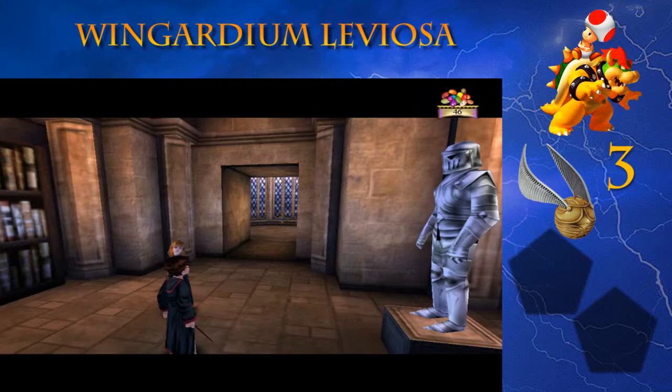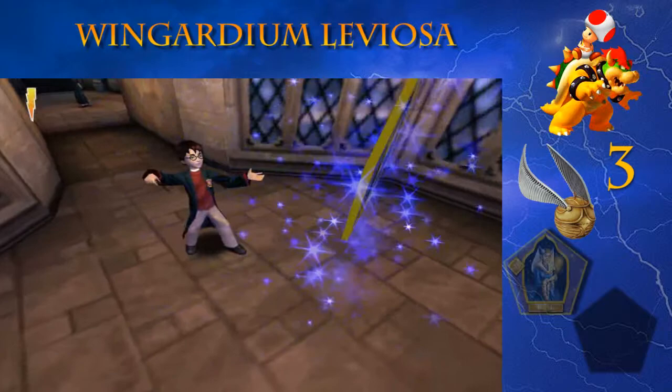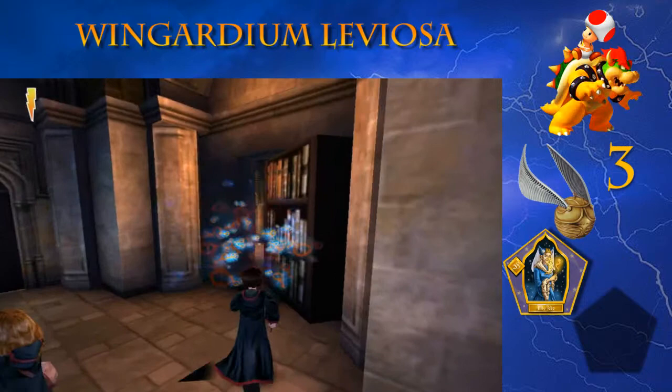This first secret - you don't use Alohomora to get to it, you just depend on that suit of armor and you get this wizard card. I was trying to activate that glitch where Harry does a faceplant into the ground when he picks up a wizard card, but that didn't really happen. Now, where do we go? This bookcase - you can cast Alohomora on it, it'll swing open, and we can go inside.